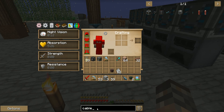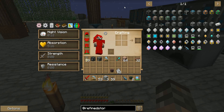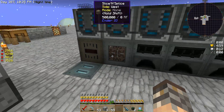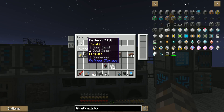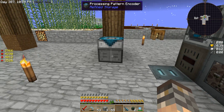I'll just show you refined storage. So we did the controller last time. We did the grids — the crafting grid, the pattern grid, the fluid grid, the crafting monitor. We did all that. You need a processing pattern encoder — this is one thing you need to make ore with. So let's say I wanted to make smooth stone in a furnace, or let's say I wanted to make solarium. You can't manually craft that because it requires sole sand and a gold ingot in an alloy smelter.